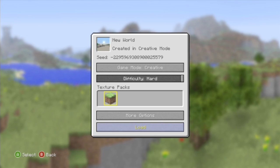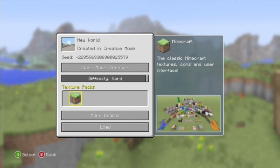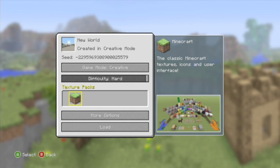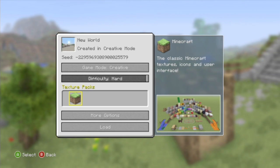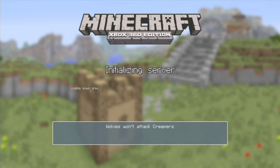The first feature of TU12 that we see is the new menu. We have the texture packs right there and we have none but the default right now. They will come later on soon — that's what 4JStudios said in a tweet earlier. So let's get started and show you the rest of the features.